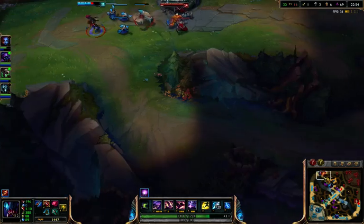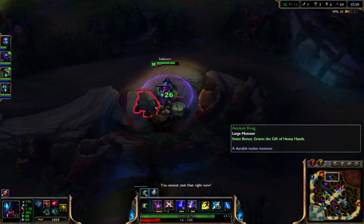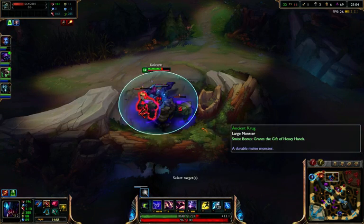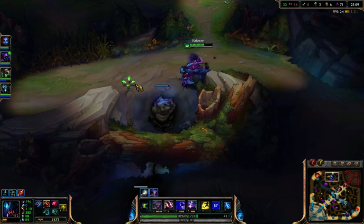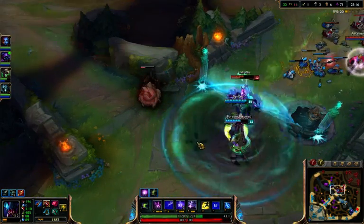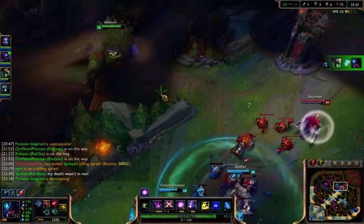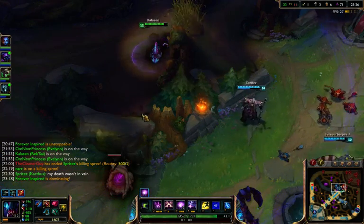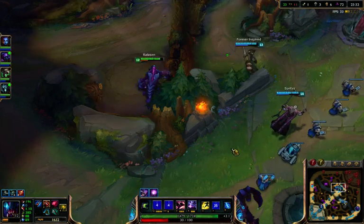I don't know why my fury bar doesn't go red when it's full, because that is kind of important for this ability. Nars is up there, but there's a tower so I shouldn't even go for it. I got that, and that's great. I can't really do anything about that. I'm just going to clear this camp, because Jumbo's pretty much wrong.